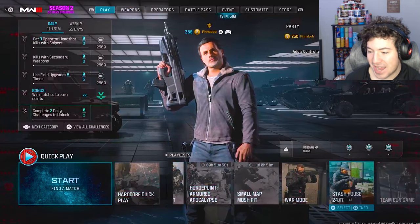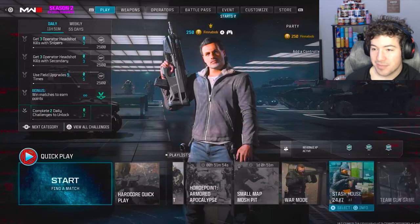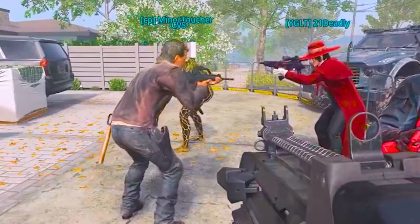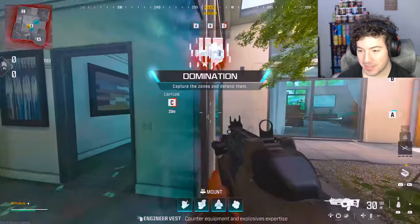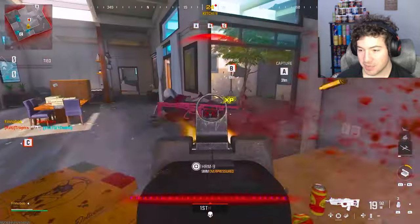Let's quick hop into a Stash House game. We have a ton of double weapon XP and double XP, we can pop whatever we want. Pretty sure now the max level is also 450. So this is Stash House. Oh there's Rick. Stash House looks like a very small chaotic map. This is going to be chaotic — I have no idea what this map is going to be like. Oh, this map is going to be insane. This is going to be the new Shipment.